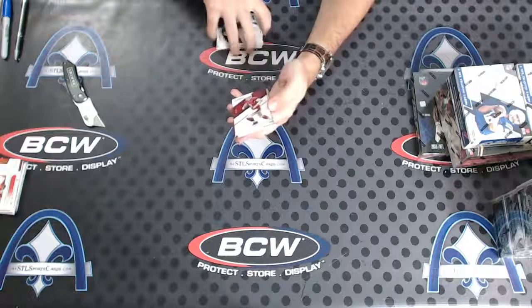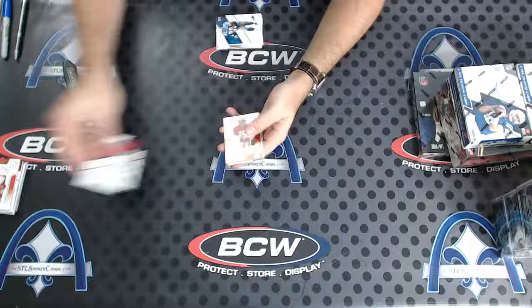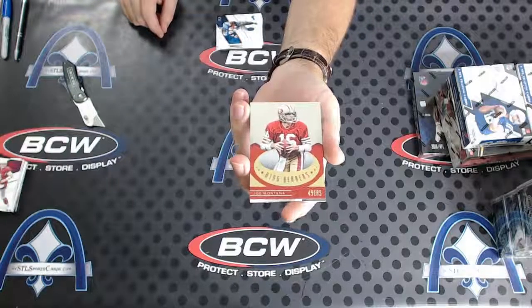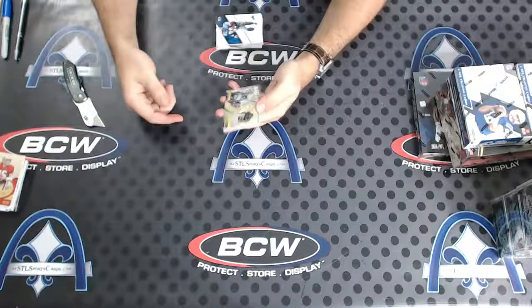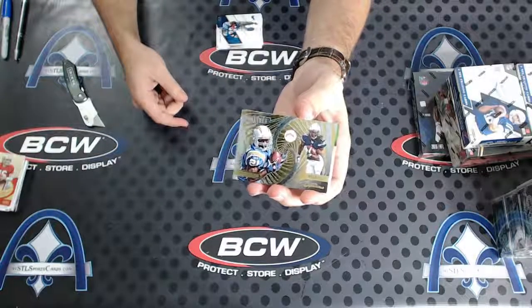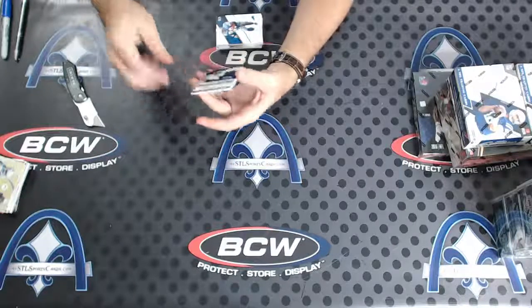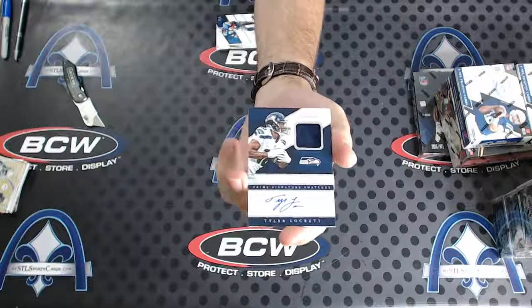Carson Palmer to 49 for Arizona - Howie. Joe Montana for the 49ers. And there they are again - LT and Melvin Gordon. And on the back: Tyler Lockett drop to 99 - Tyler Lockett, Ken, for Seattle. Jersey auto.